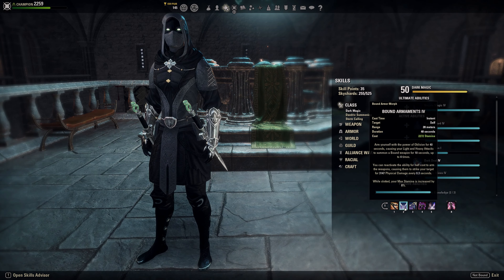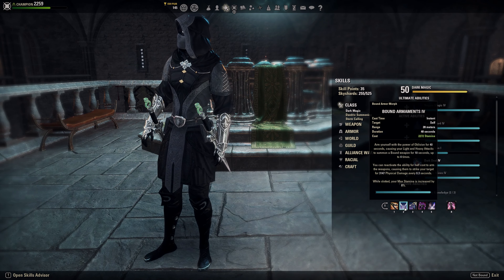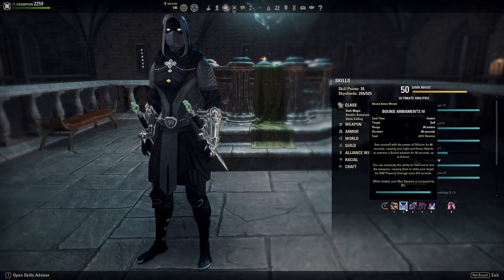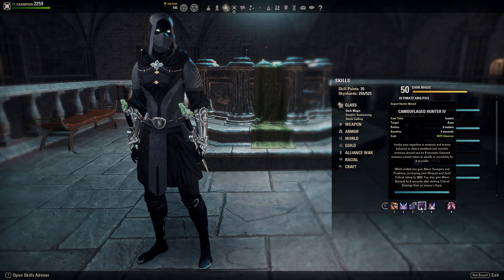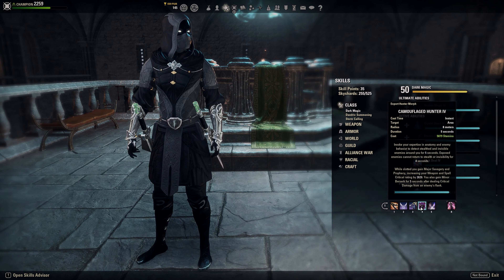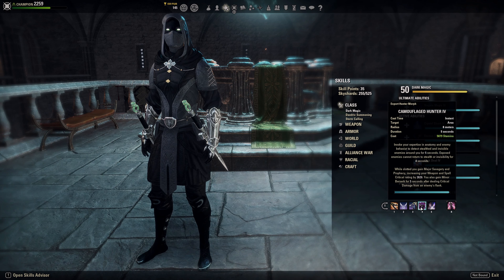Then we have Bound Armaments. Each time you light attack you get a dagger on your head, maximum 4. When you have 4 daggers you can shoot them and they deal physical damage. While it's loaded on our front bar we get increased max stamina, and while it's active we also get more HP. Then we have Streak for mobility and stun. Camouflaged Hunter for major savagery, some additional weapon damage on the front bar, and we also gain minor berserk — though minor berserk isn't really a big deal since we already have it. Mainly it's for the additional crit chance on our front bar.